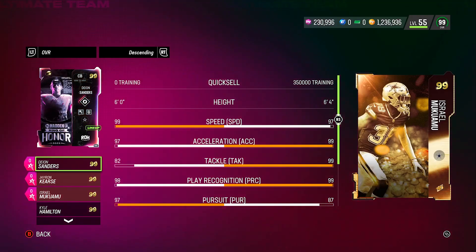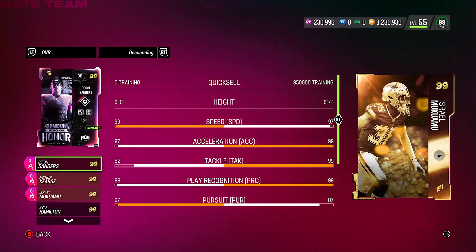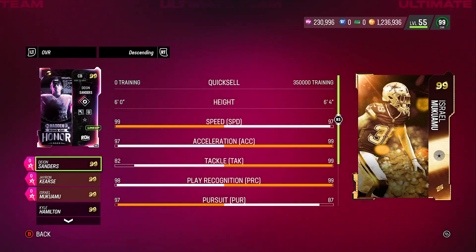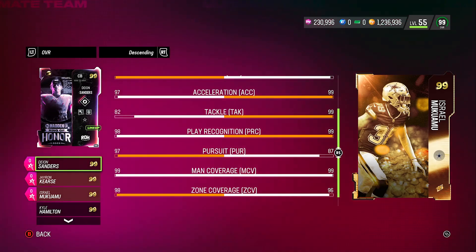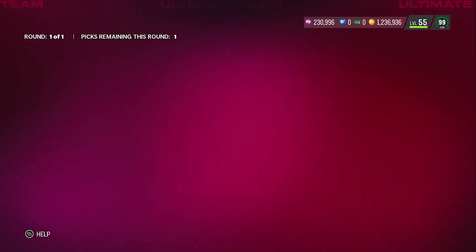I like this Carter card because I have him and he's been playing crazy for me. He's a 6'4" safety, and the reason a lot of people choose tall safeties is because they use them as middle linebackers — safeties have the best animations. Look at 99 acceleration, 99 tackle, 99 play recognition, 87 pursuit which is bad, 99 man, 96 zone, and 99 hit power. I can confirm this card is actually really good.